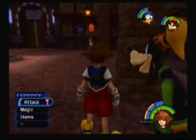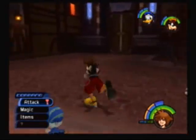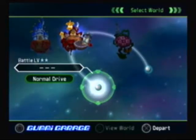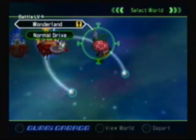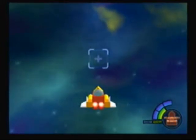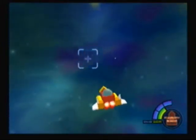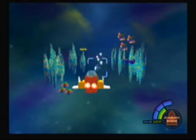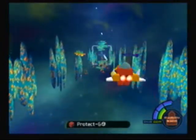Alright, now we're going to exit the world and move forward to the next area. We're going to go to the battle level 2 world. This is a battle level 3 world, so of course I'm doing them in level order. Gummi flight! I'm going to show the Gummi flights the first time I go to a world. After that, I'm going to cut them out because Gummi flights get really tedious.